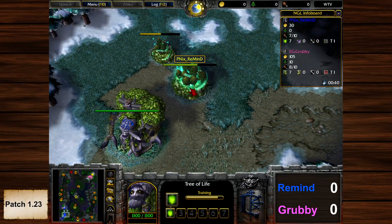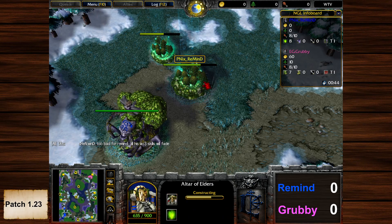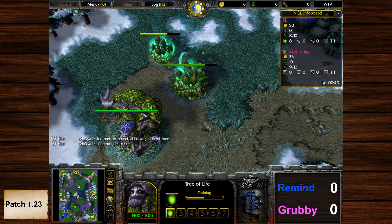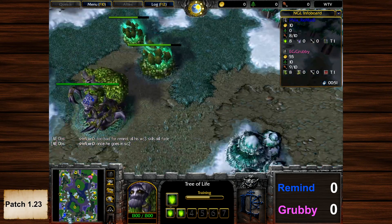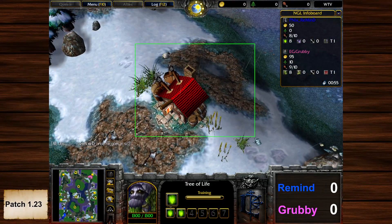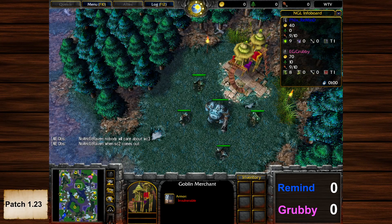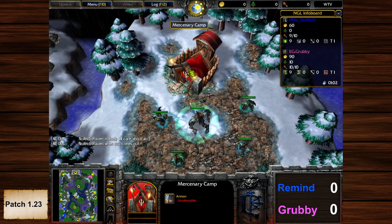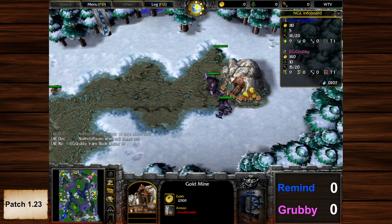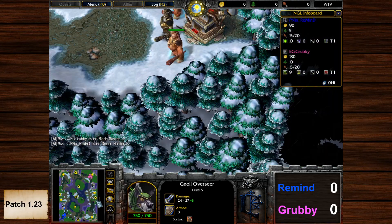Here we are, ladies and gentlemen — Melting Valley, a pretty cool map. Kind of sad it's not in the map pool. For those of you not familiar with this map, a quick tour: we have a tavern in the middle, goblin merchants at 12 and 6 o'clock, and next to each main base we have merc camps and the gold mine, so there are expansion possibilities for both players.